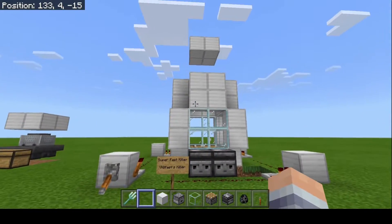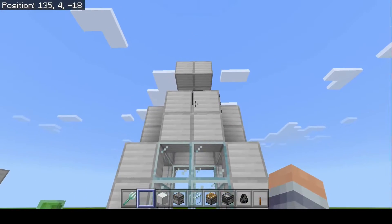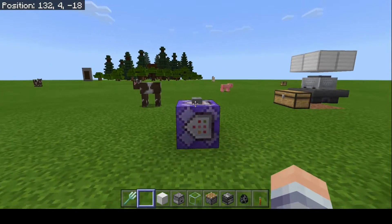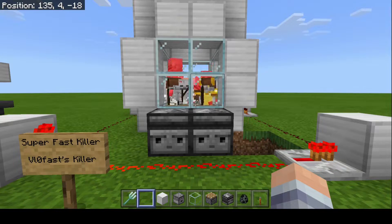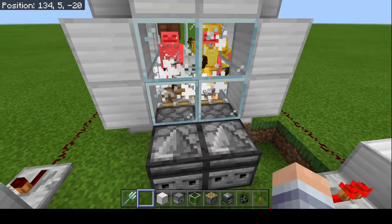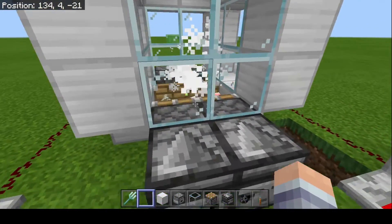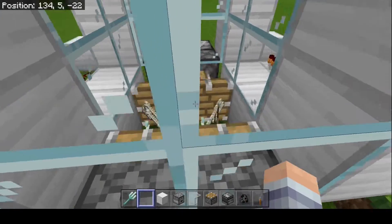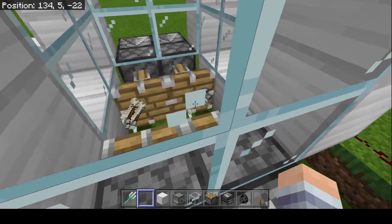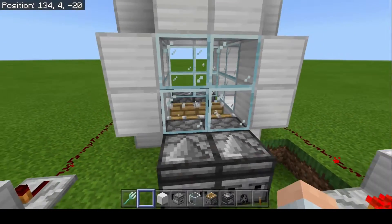Then you have my own design — a super fast killer. This thing is amazing. I came up with this while trying to make a wither killer and a wither skeleton killer, and it just works amazingly. There are two tridents here — that's why this thing is so fast. It's killing them in two separate ways.